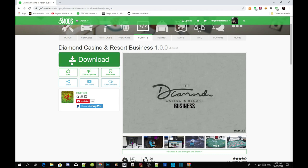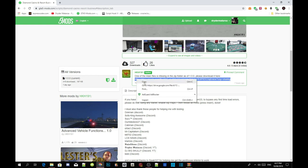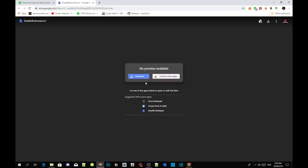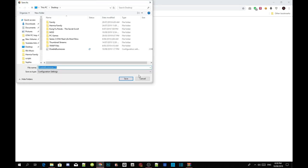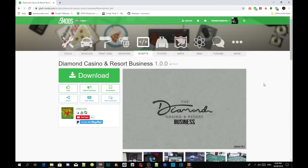I will leave the mod link inside my description. Download the mod from there, scroll down a bit, hover over the link, right click and press 'Go To.' A website will pop up — just press Download and it will download the file to your folder. I already have the file, so make sure you download it as it is really important.